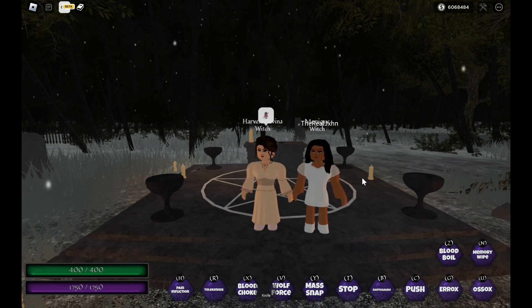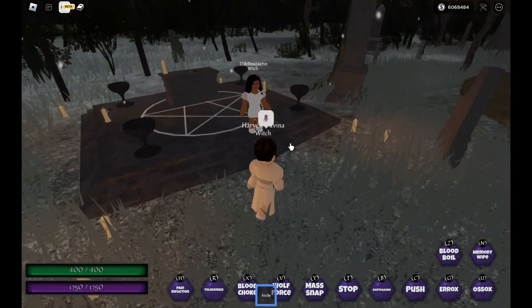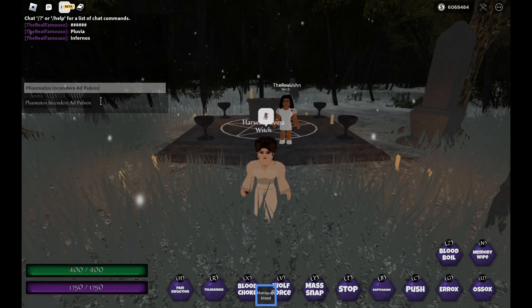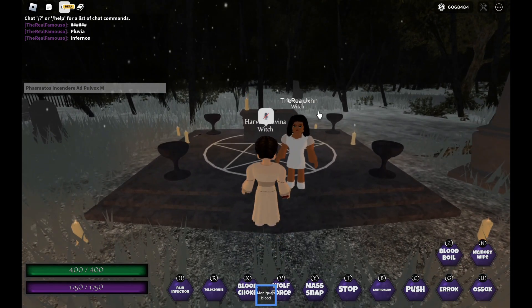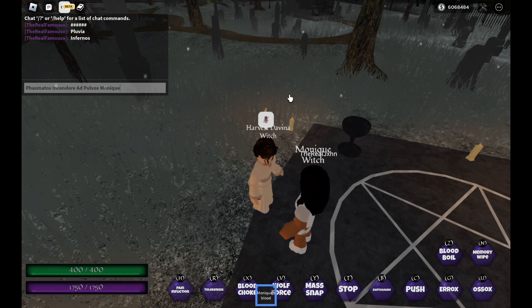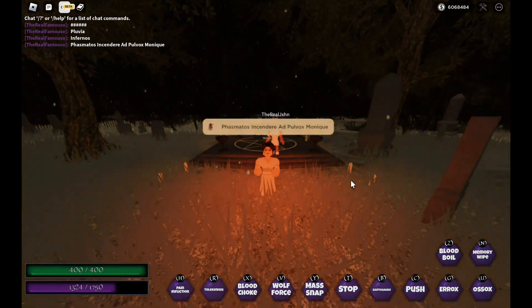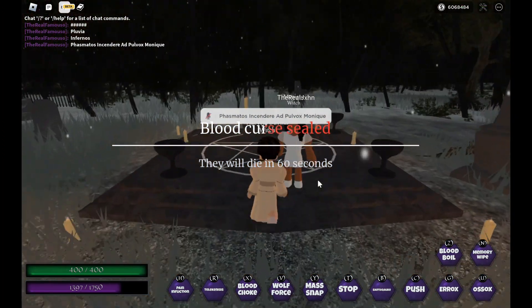Her next spell requires the knife from the harvest area — not the harvest dagger, just a knife. You stab your target and say 'fast mantos incendiar ad polux' followed by your target's character name. You can see their name above their head. Then you say their name with the blood out, and it blood curses them — if they don't get it fixed by the ancestors, they die. They only have 60 seconds to do that, and the ancestors can deny it.